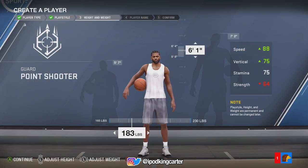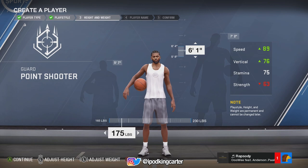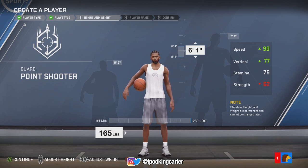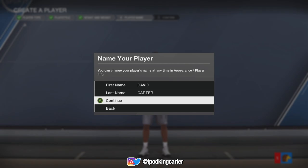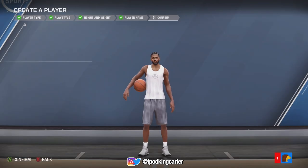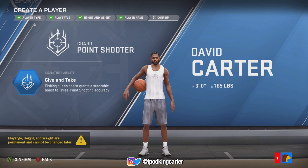As it comes to my height and weight, a point shooter is faster than a slasher — I know you guys are probably like, 'What? That doesn't make any sense.' I'm not lying to you guys: six foot, 165 pounds, the skinniest man on the court, but literally the fastest and can shoot your eyes out.